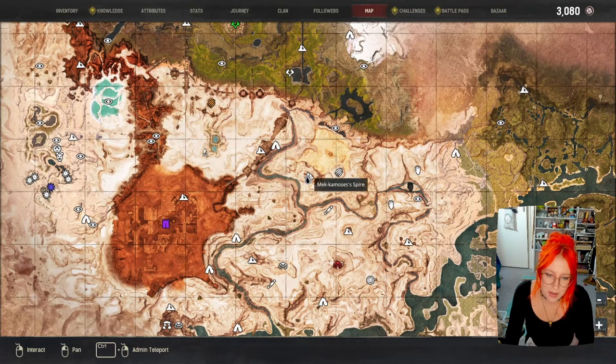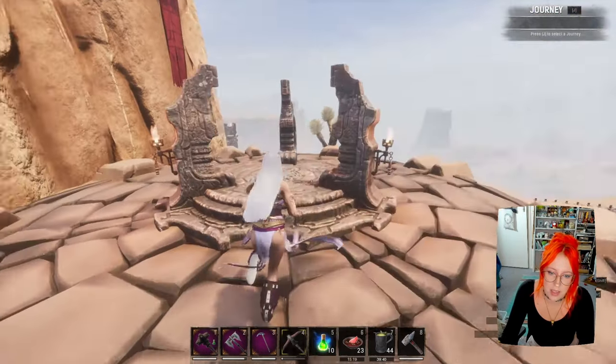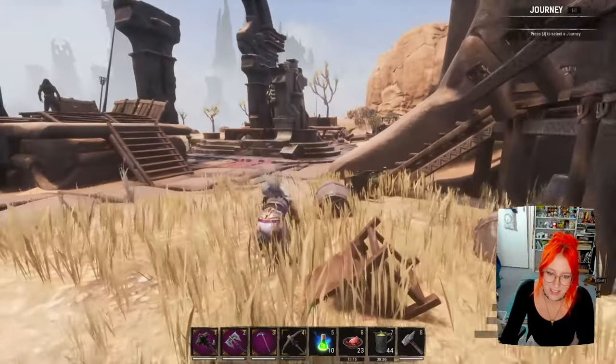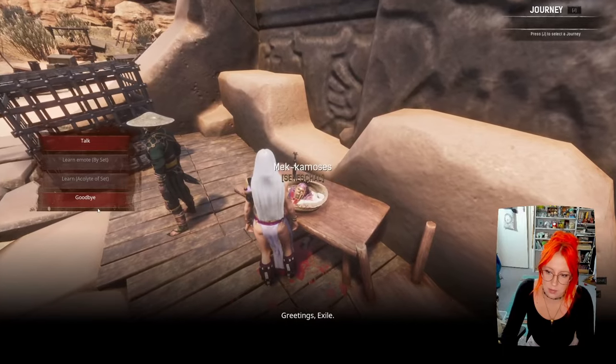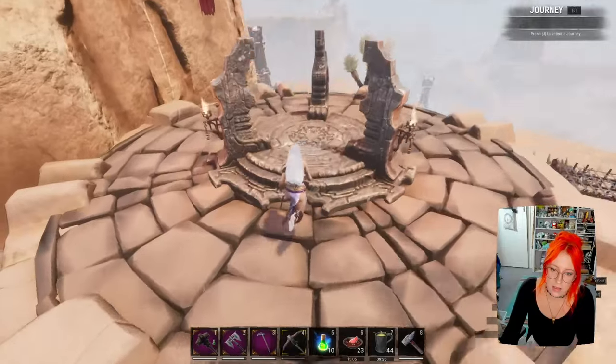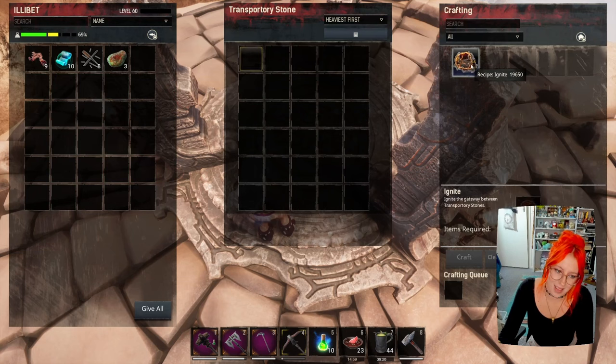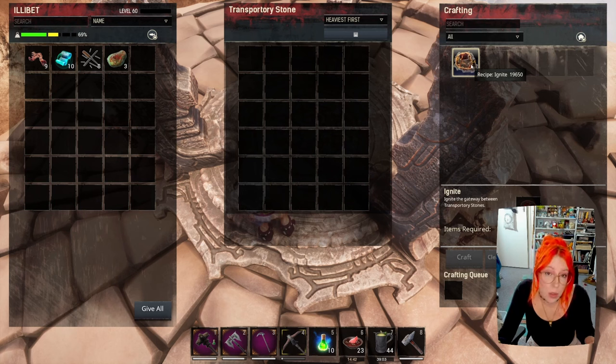At the location of Mechmosis' Spire, which is also where you learn the Set religion — his head is in a bowl over there. You need to not be encumbered and have 30 blood crystals with you to acquire this, and it doesn't work in creative mode. It won't let you do it if you're encumbered so keep that in mind. Also, if you die in the dungeon you don't lose your inventory — you just fall outside the dungeon at your bed with your things on you. That's handy for body vaulting.